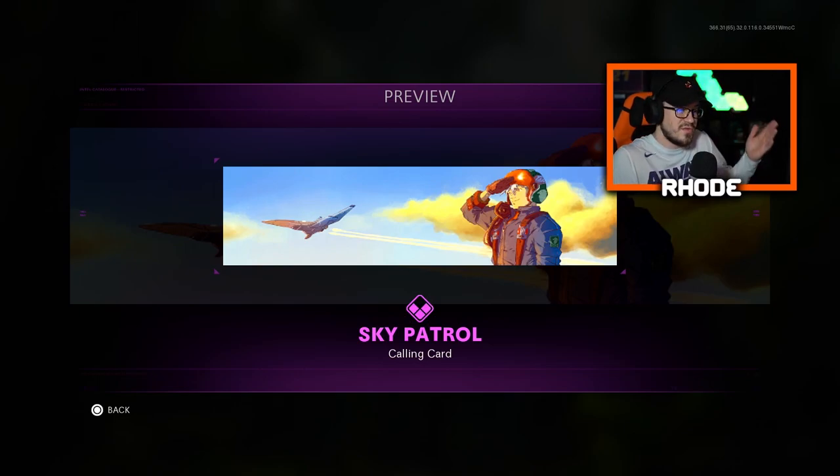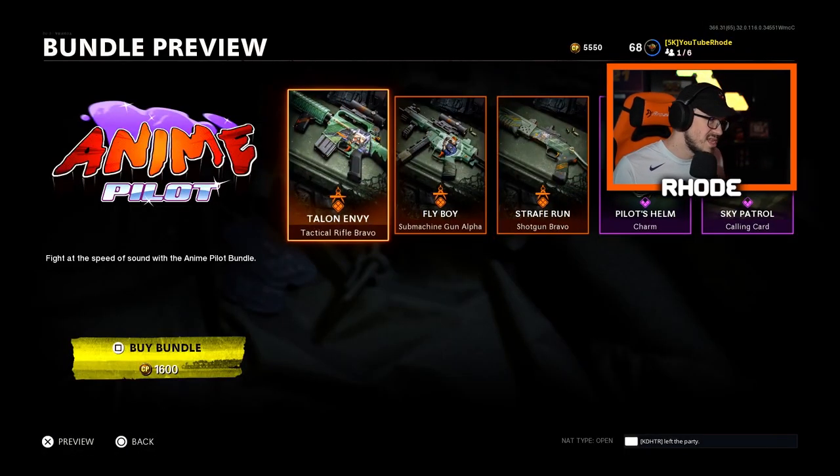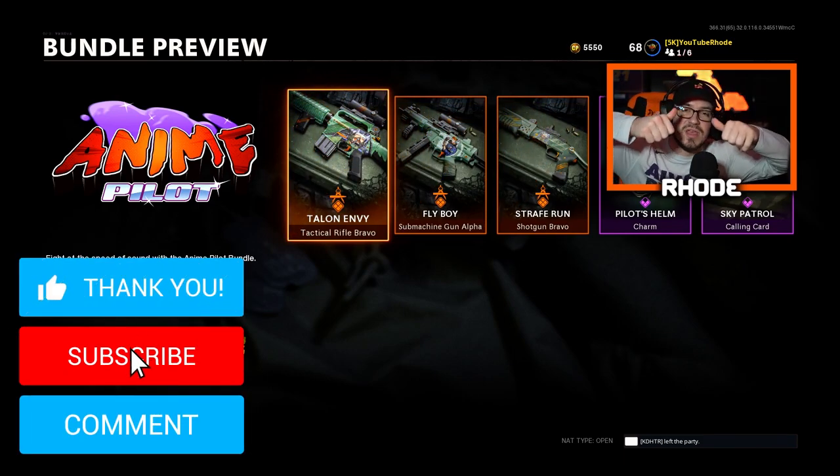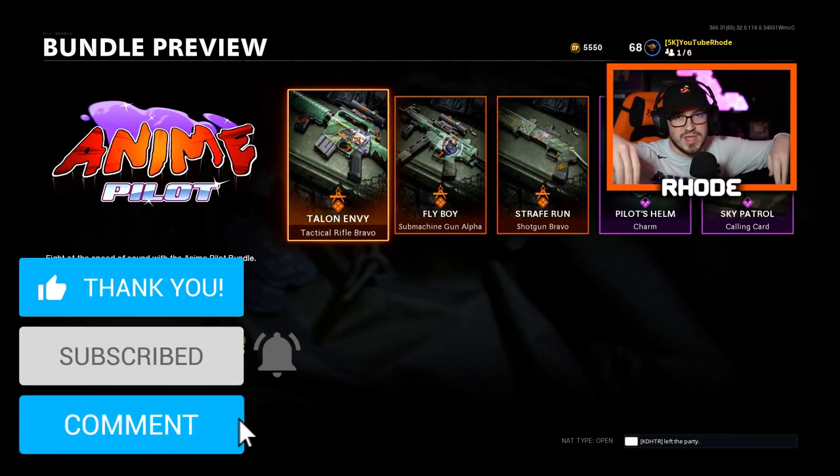We also have the Sky Patrol calling card. Nothing crazy, guys. At 1600 CoD Points, I'm going to go ahead and take a look at this in-game using the Flyboy MP5, which is a very good gun in multiplayer. Hopefully you guys enjoy it — smash that like, hit that subscribe button down below, and I'll catch y'all in the gameplay.